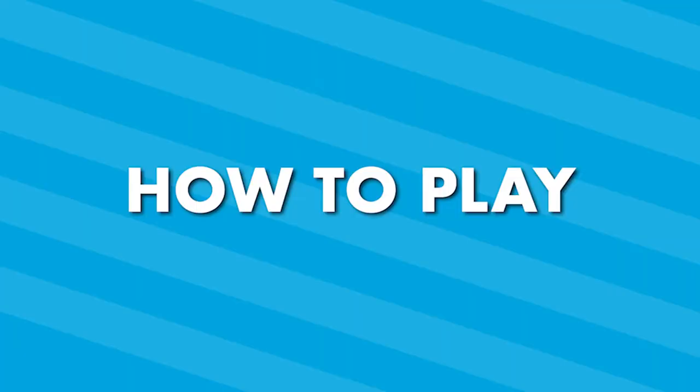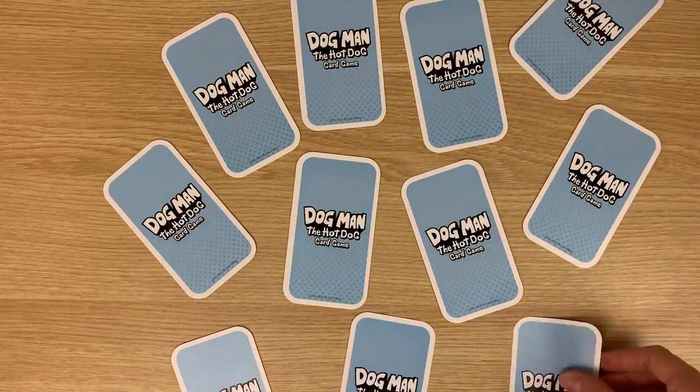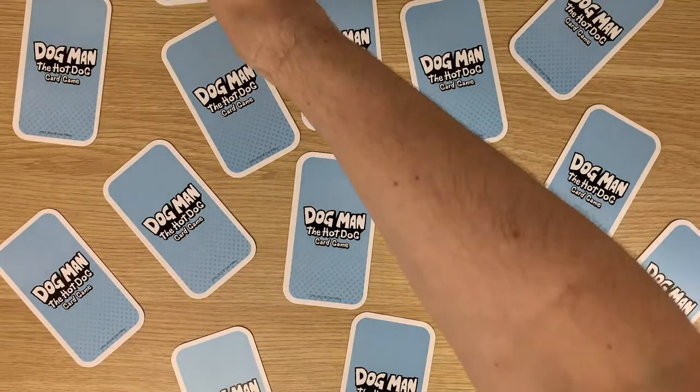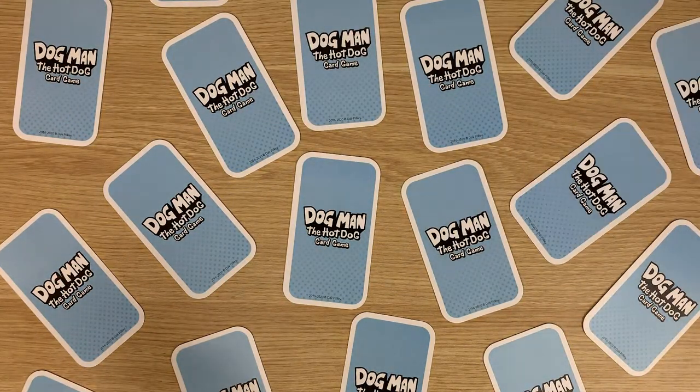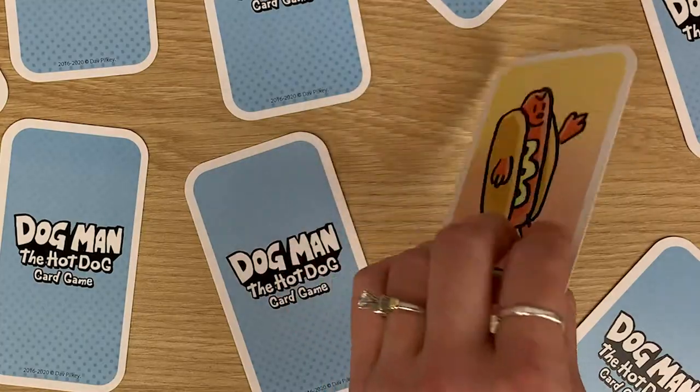Here's how to play. Spread out all the cards face down so that no card is touching one another. You might need a big playing surface for this game. The youngest player goes first and turns over one card to reveal the image on that card.